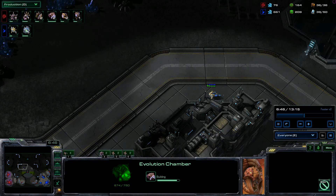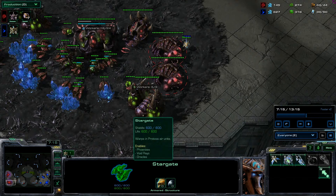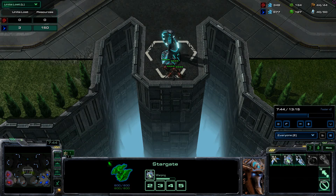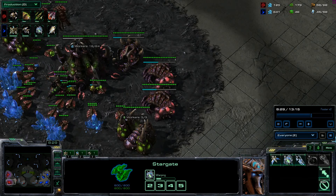I'm going for my standard roach build against Protoss — roaches and double evos. See another probe coming along, he'll just be scouting again. Oh look at this, he's trying to get an oracle in. In fact he's trying to do it with two oracles. Loses another probe. He's lost three probes? We're both getting attacks.